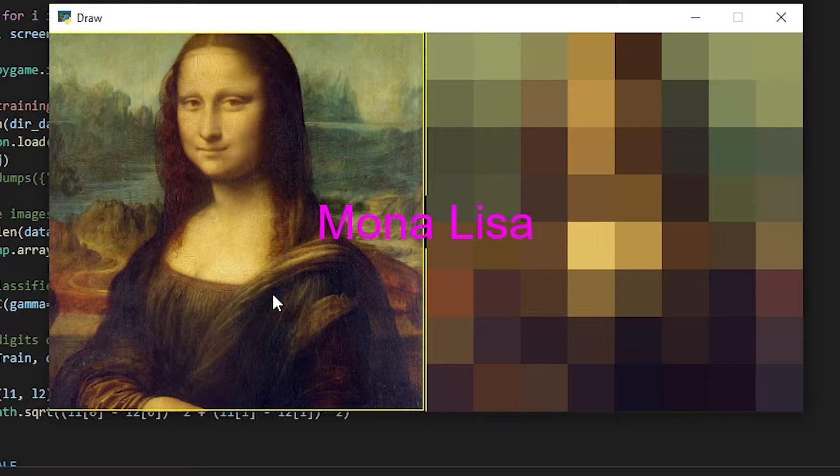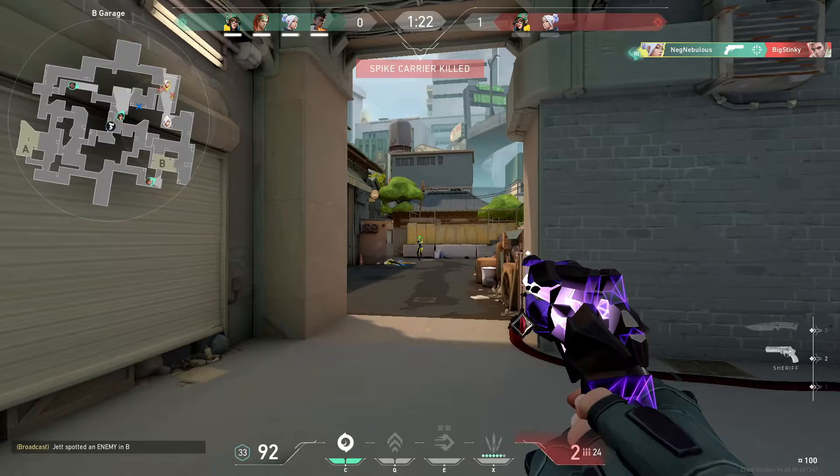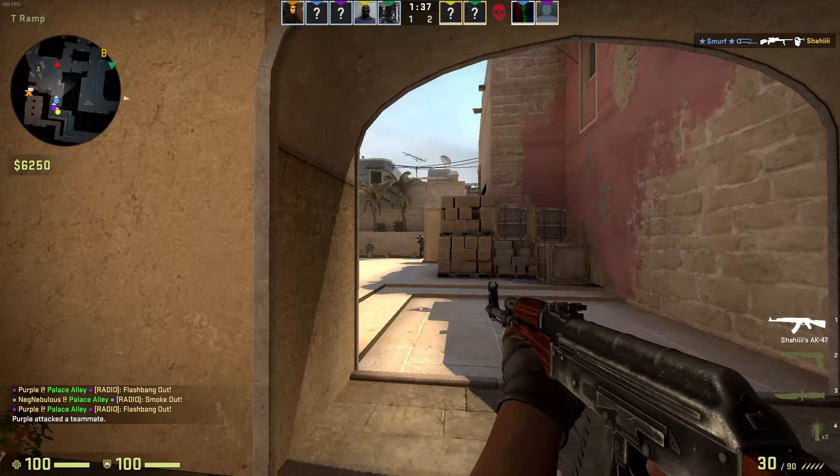This got me wondering: if I was able to easily identify these shapes, could I just train a model to identify when my crosshair is over a target and then have it click for me in, say, an aim training app or maybe a game like Valorant or CSGO? So that's exactly what I did.